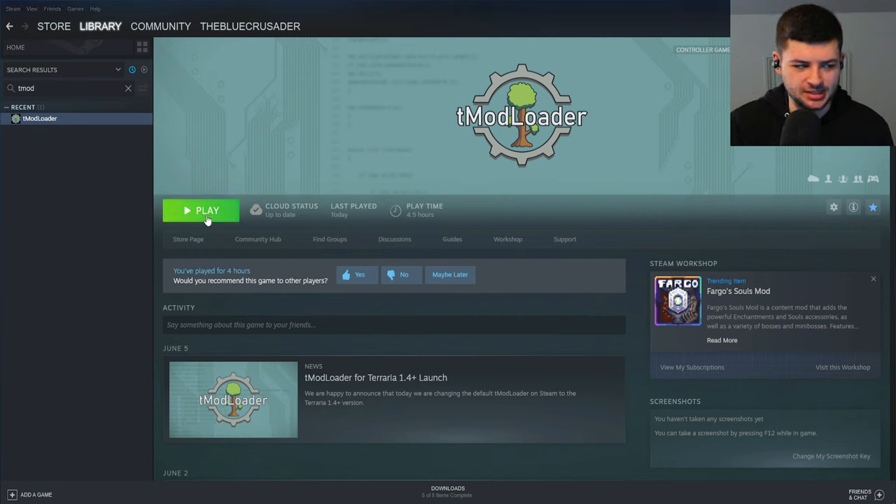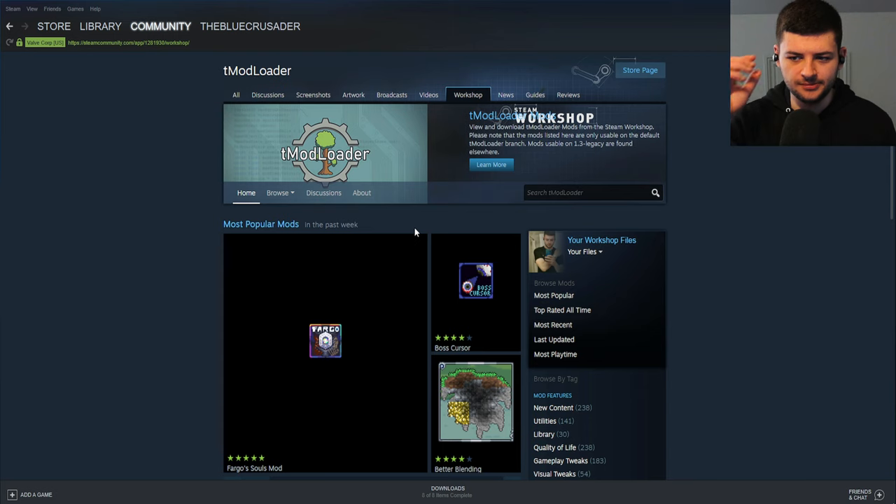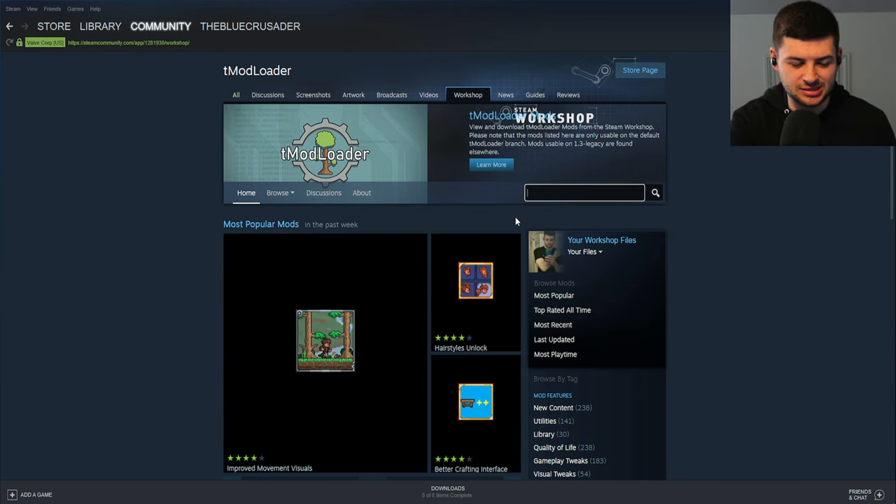To use T-Mod Loader you need to download it on Steam first of all. If you don't have it already, you can check out my tutorial linked in the description below on how to install Terraria T-Mod Loader and mods with it. Once you have it installed in your Steam library, go to the Steam Workshop where we can subscribe to mods, although the best version is to do it in-game.